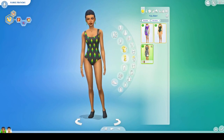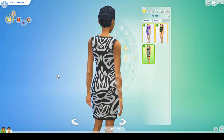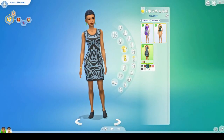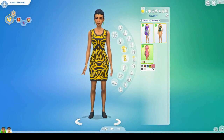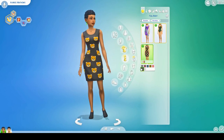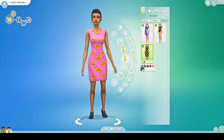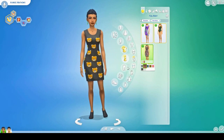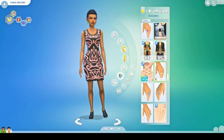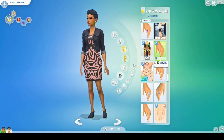Then there's this dress I really like — I think it's the texture, it almost looks like a sweater material. There are several swatches including teddy bear prints. Not my favorite, but kind of cute. I thought about layering it with custom content jackets and I think it looks really good. I'll probably be doing that. The earrings match it too, which is a nice touch.